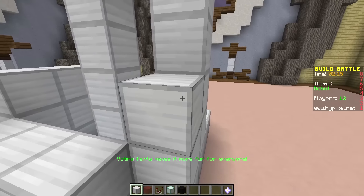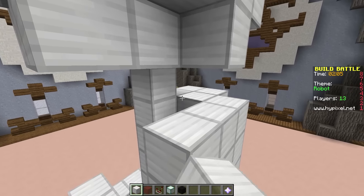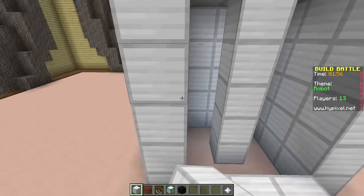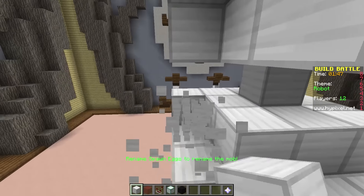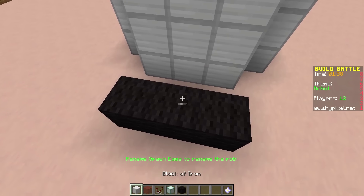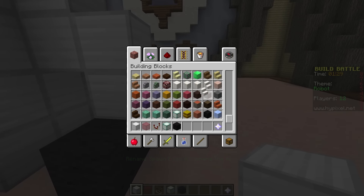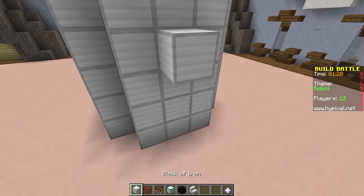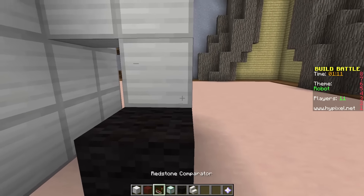Now the next thing we're going to have to do is decide what the body's going to look like. I think we can maybe try doing that with a bit of black wool. Go down here - we'll try and do some sort of R2D2 type thing, you know, with the whole circular body like that. And then we'll do these ones here as well. I think the body's going to be a bit too small so we'll have to improvise some more. Two minutes remaining - I think we're going to make it this time. There, there, there. Look at that guy, he looks somewhat happy to be there. So now we have to give some R2D2 leggy things. We'll get some quartz stairs, place them over there like that.